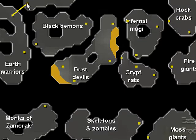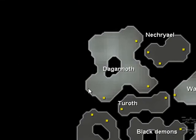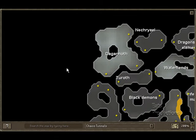The Dagganoths - this is where most people stop to pot because Bork is in the next room. If you're going to use an attack potion or superset and stuff like that, do it here. Go through the portal, and there's another little portal here that doesn't look like it would take you anywhere, but this will take you to the chamber of Bork and you will begin the fight with Bork.